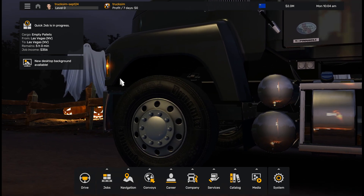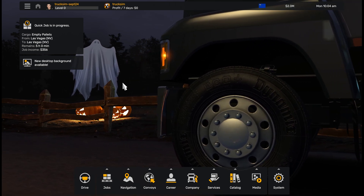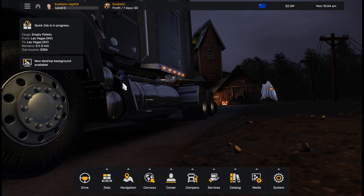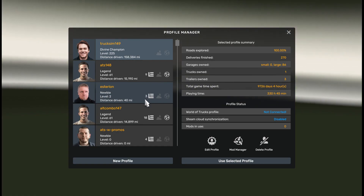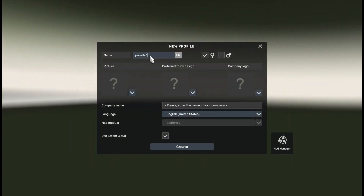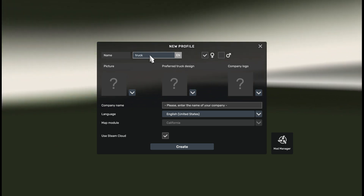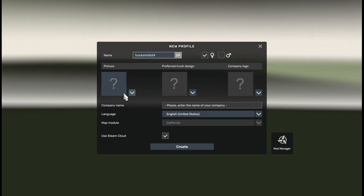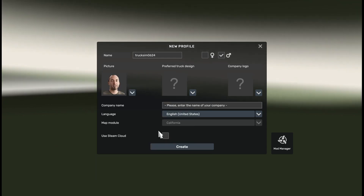I will reuse the guide from the previous version — from the Nebraska release — because it's the same process for Arkansas. The only difference is the files I have updated. You can create a new profile, or also do it with an existing profile. If you do it with an existing profile, don't forget to disable Steam Cloud, because we are modifying the local profile here.